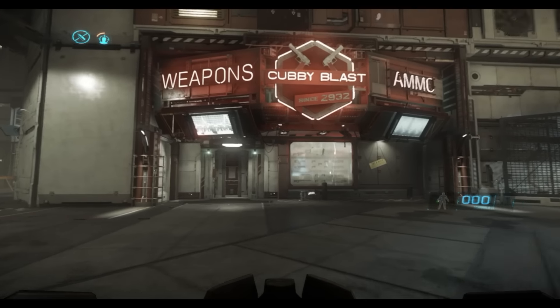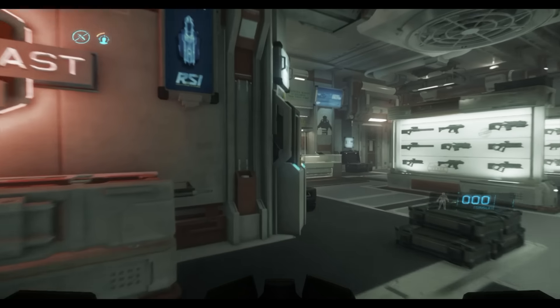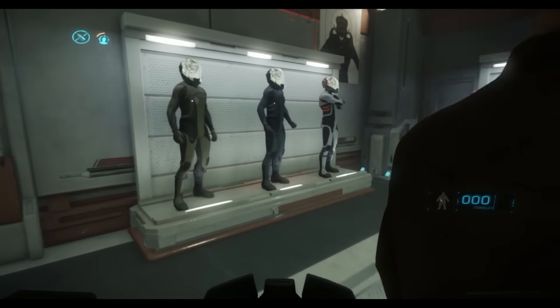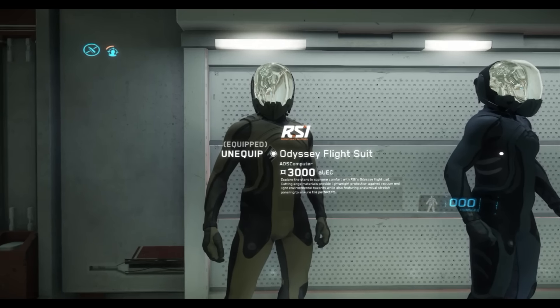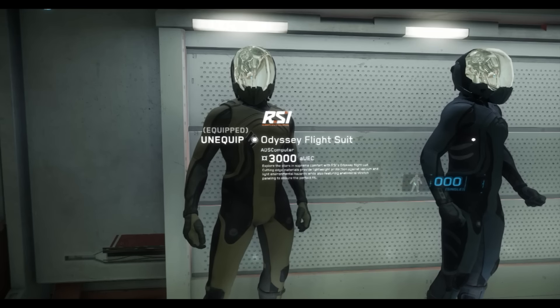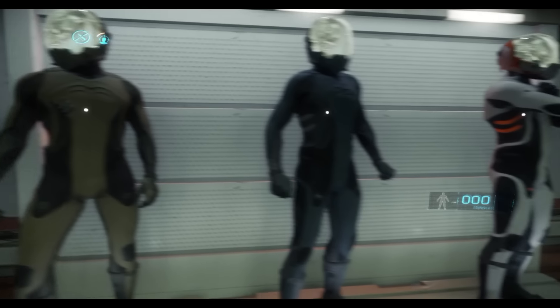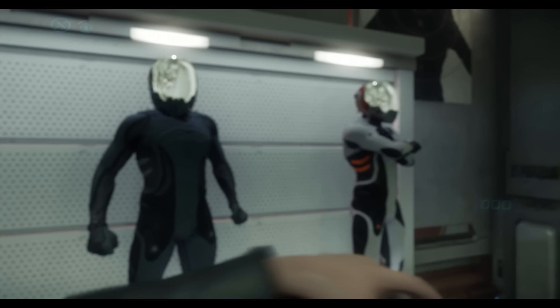Here we are going into Cubby Blast. This will give us an idea of how to make a purchase. We're going to come over here and start taking a look at our spacesuits. What you want to do is use the mouse to move over to either try now or — well, this says equip now because I purchased it. But if you do the try-on or the purchase, you really need to use the F key to make that work. It's not going to be using the mouse like you do inside the hangar.